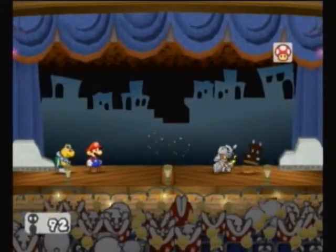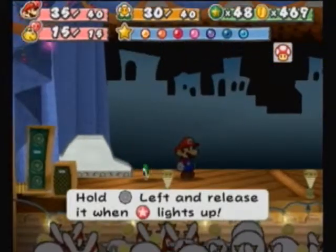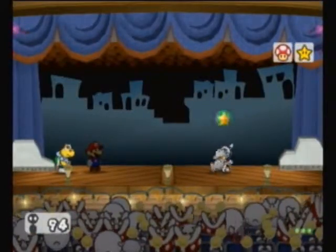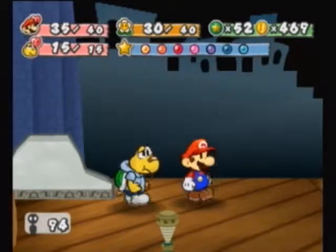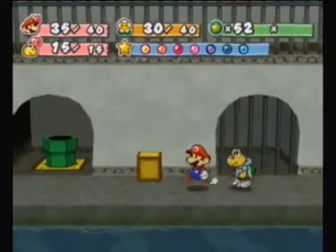Oh good, I don't have to use that. I was just gonna do it to kill the other guy. Koops is a bit weaker than the common partner. He'll probably get raised. Now here's a room that you could access at the end of chapter 5.